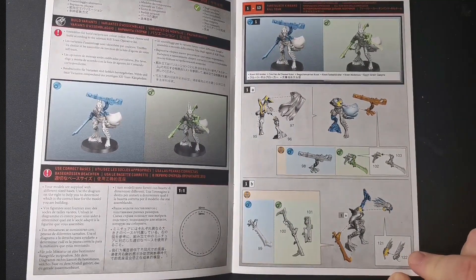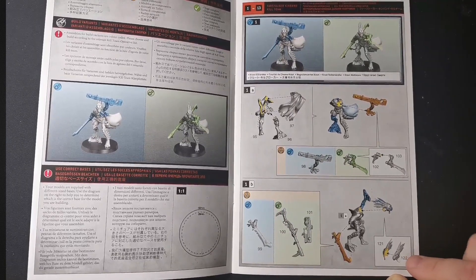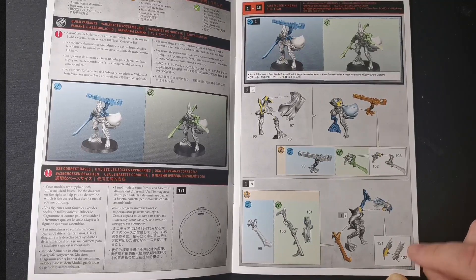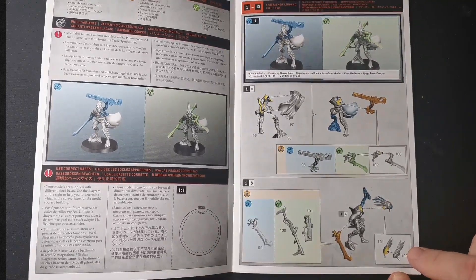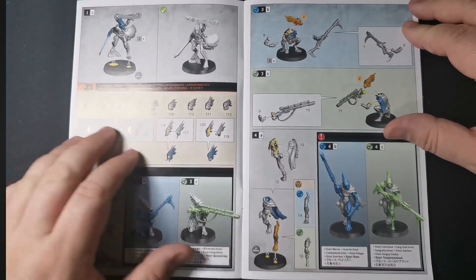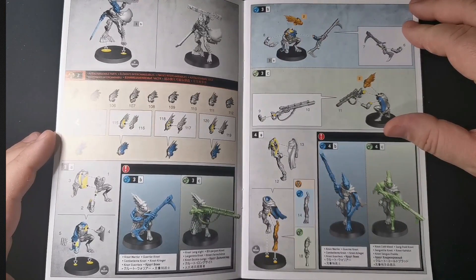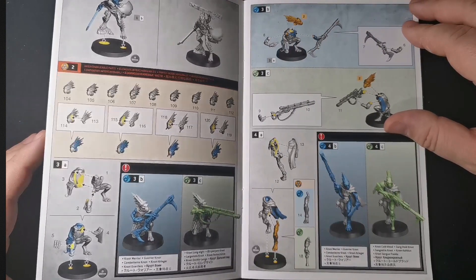This is interesting. Apparently the heads are in two pieces and there really isn't much point for that. They are not complicated to the degree that there is any real reason for these to be in separate pieces. The original Kroot don't have any more detail in the heads than the old ones do, and the old ones are never in two pieces. That's completely pointless. In my opinion, the only reason they've done that is to make the sprue look bigger than it is.